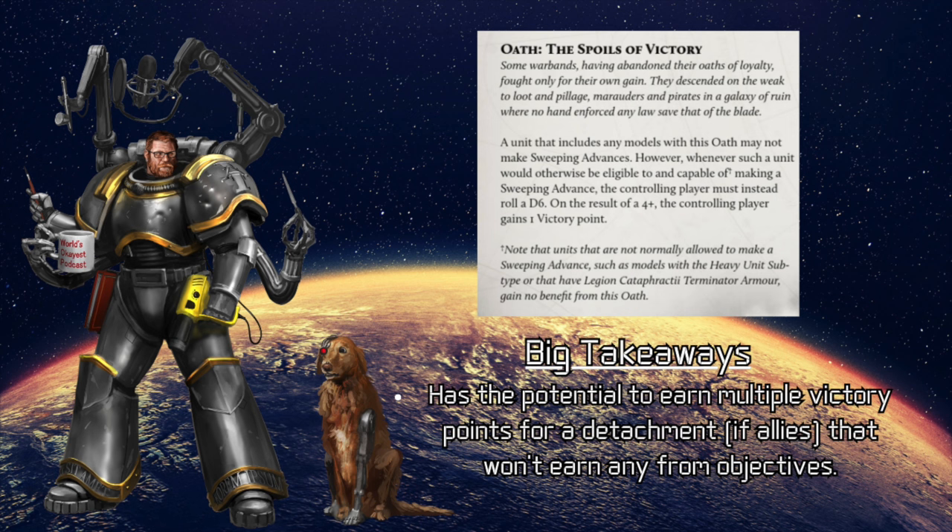Another one that is really fluffy and fun — potentially with some pretty big impacts — is Spoils of Victory. This is really awesome because the Black Shields are almost definitely undersupplied, essentially only having what they can take with them, grab, or steal. When your unit of Black Shields wins a combat and could make a sweeping advance roll, you roll a D6, and on a 4, 5, or 6 you get a victory point. You can never make a sweeping advance, so you can never sweep your opponent — but you can potentially get victory points throughout, which is really awesome. This is one of a few ways Black Shields can directly contribute to victory points, considering they cannot score objectives because they're distrusted allies.